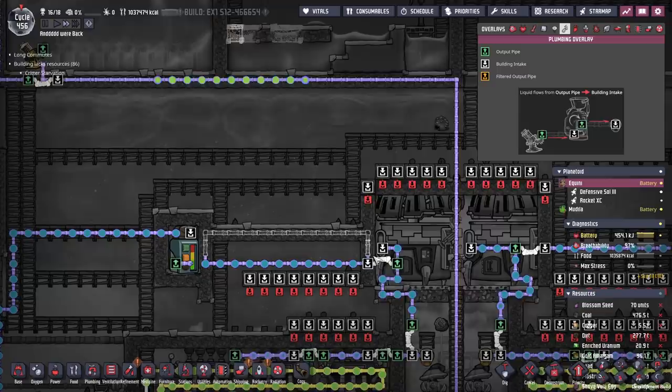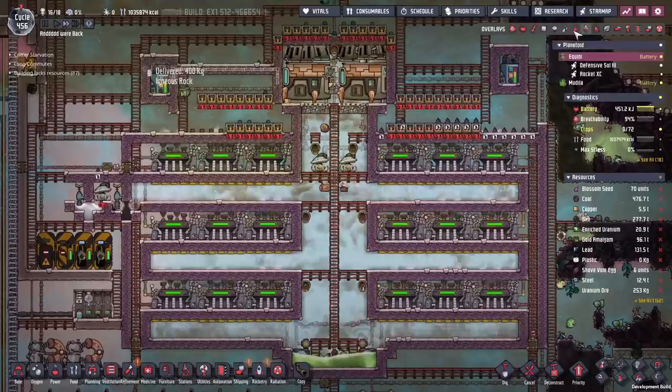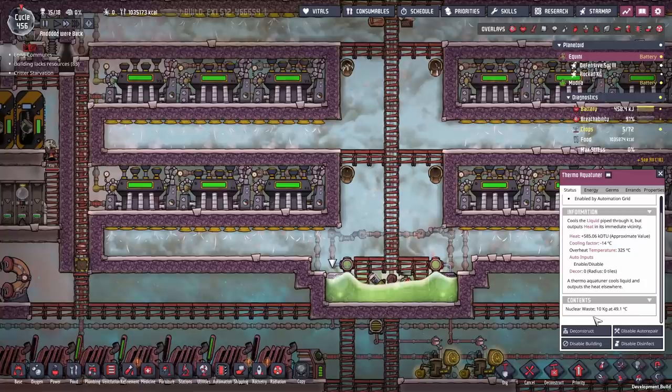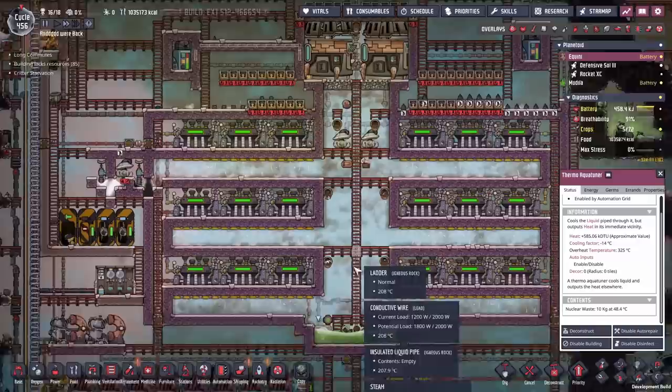After the last mess up I figured out what was causing this reactor to have finicky problems. It's to do with the coolant itself. These aqua tuners - they sometimes contain nuclear waste. You can see it keeps going on and off. We were lucky to catch it the first time, but sometimes they will contain nuclear waste.